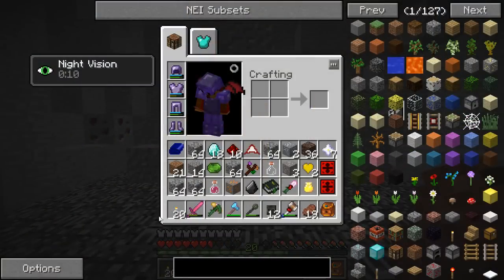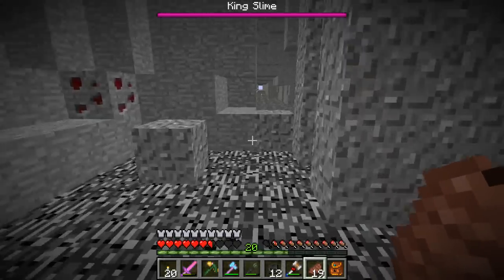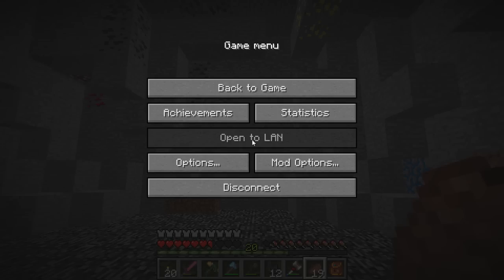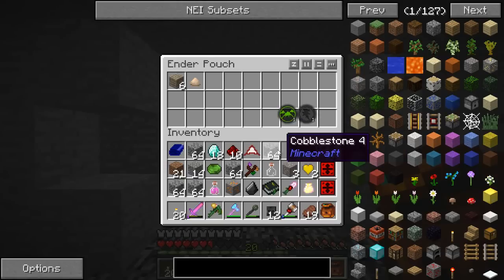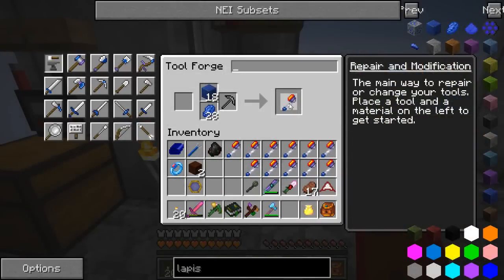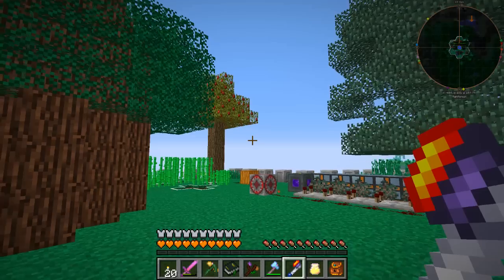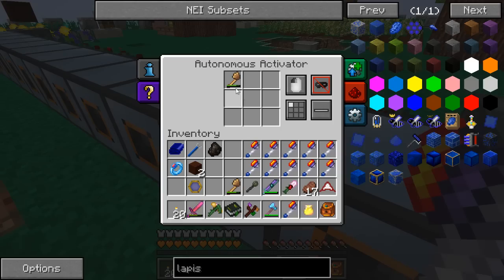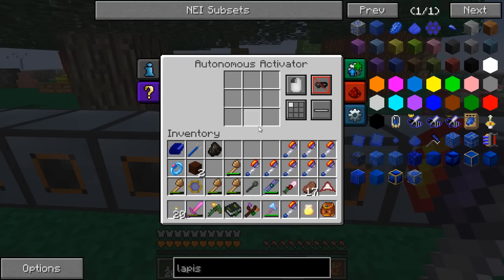I popped out and killed seven withers to get the nether stars. One of the benefits of killing withers down here is every time one explodes in a new passageway, I find more diamonds — something about where I am right now is just full of diamonds. And there is the 12th one — we have 12 of those axes now, which is awesome. I'm not going to have to repair my lumber axes anymore, and we're going to get tons and tons of charcoal magically.